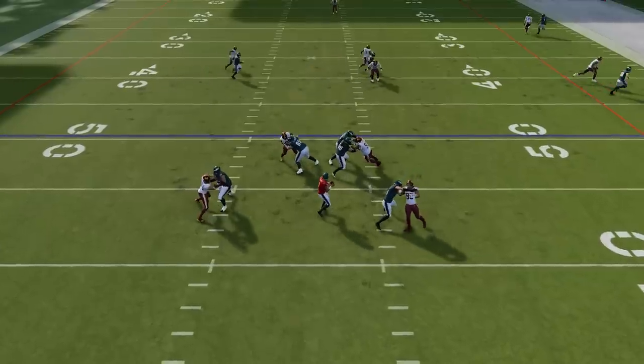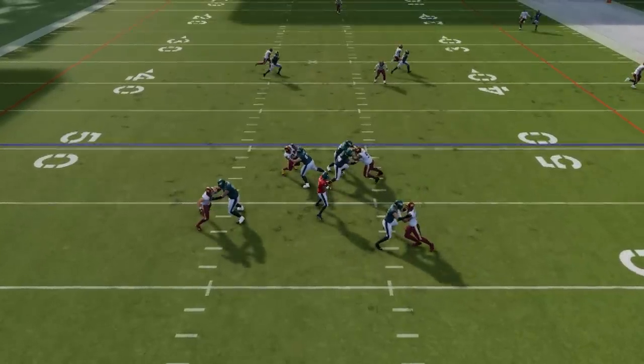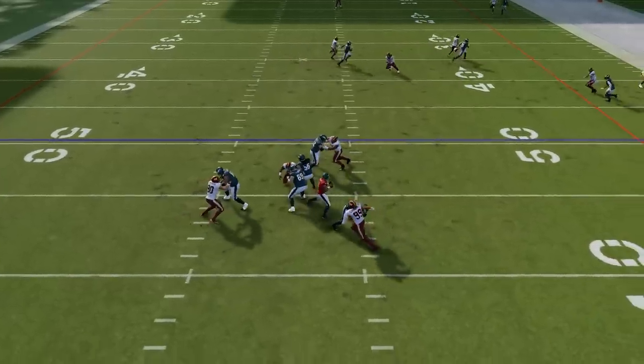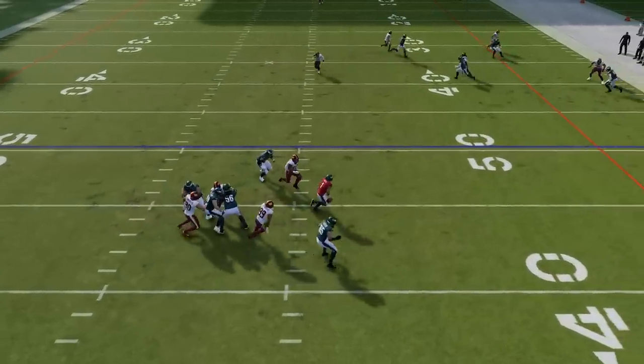You have to use your blockers in the pocket the same way you use them on a run play — it's all about the angle you take behind your blockers. If you see a defender starting to get leveraged past the block, just reset the pocket by moving the quarterback to once again put the blocker between the rusher and the quarterback. You can't just expect the block to protect you, no matter how good they are — it's all about angles.